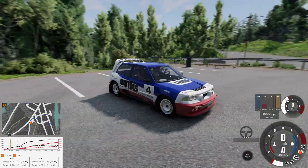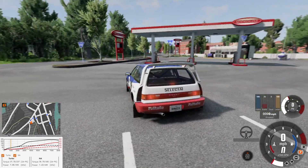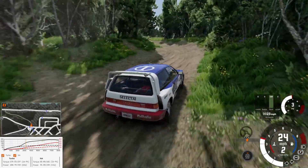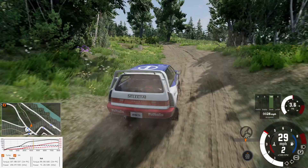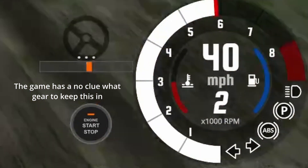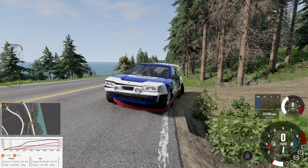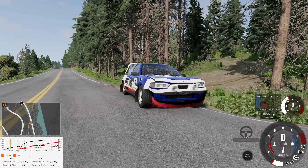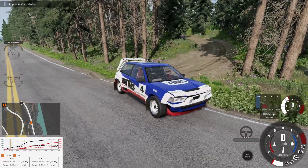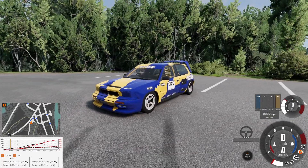Here we have the MR Turbo Rally Edition — it's got off-road rally tires and stuff. We'll take it off-road real quickly down the trail. It handles the trails pretty well and it's pretty good at rallying. Driver skill may cause it to crash, but not the car.